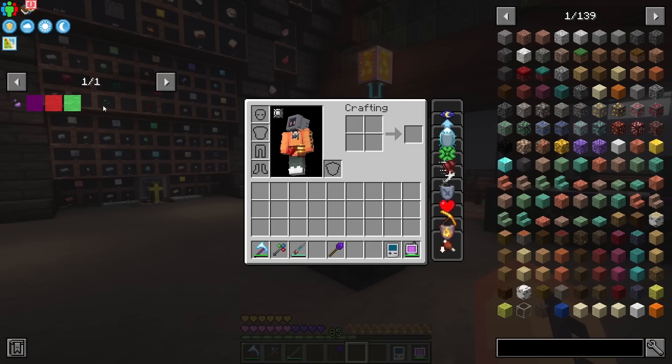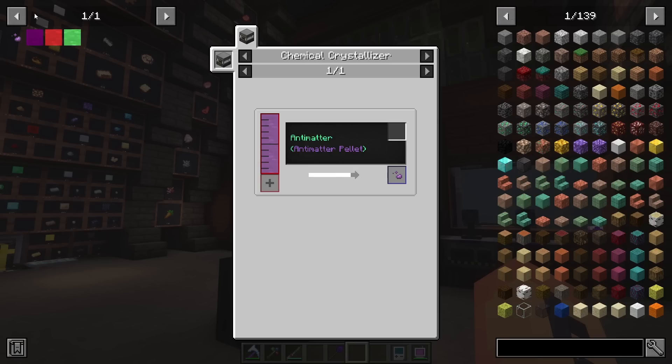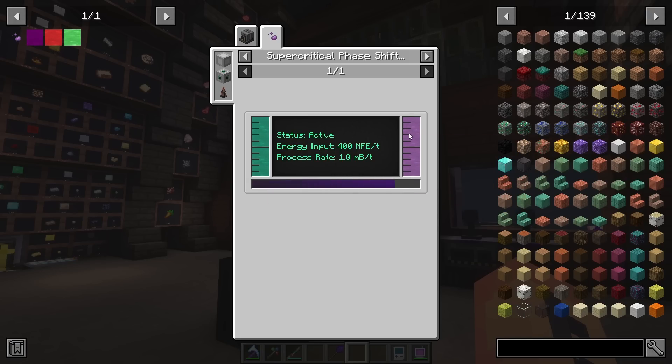We're going to use the deuterium and tritium to run a fusion reactor, so we'll have a second reactor. The reason we need all that power — if you look at antimatter, this reactor when we set it up I'm going to try to get it set up for about 20 million RF per tick. The main reason we need all that power is for the antimatter. The gas is going to be done in the supercritical phase shifter and we're producing dilithium right now, but we're going to need 400 million RF per one millibucket.